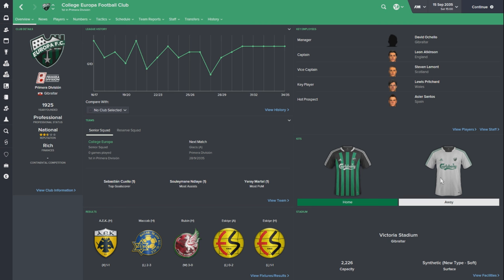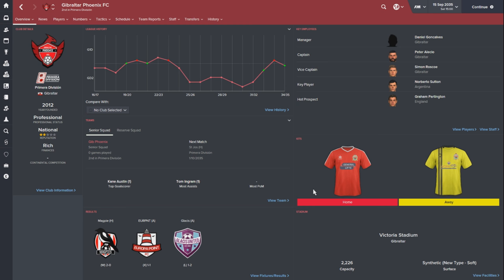Down in the description is a link to the SS Kit Template - a Photoshop document which allows you to create custom kits. I'm also going to have an Imgur album with all the new Gibraltarian Football League badges that I've made. What I want you guys to do, if you want to, is go and make some kits for the teams that don't have them. Colourge Europa and Gibraltar Apex both have kits; all the other teams need kits making.